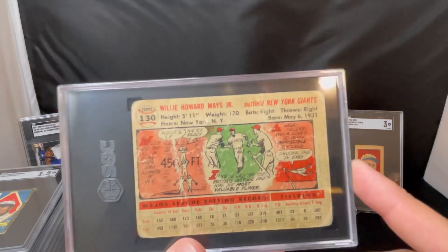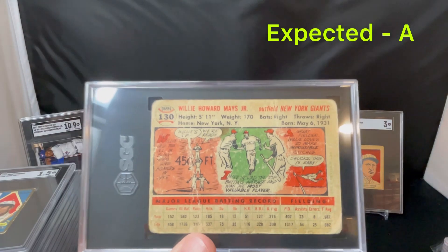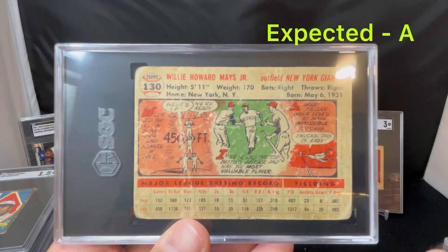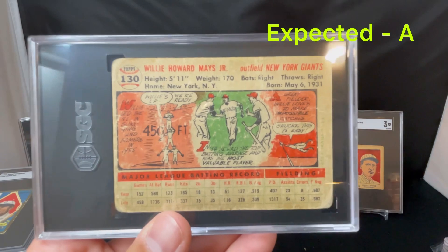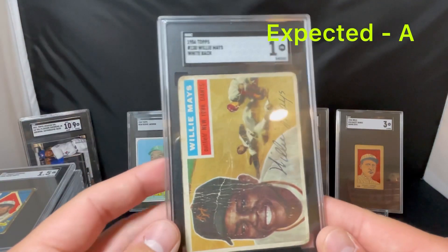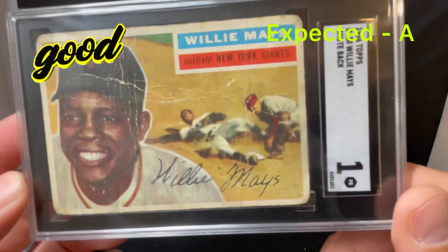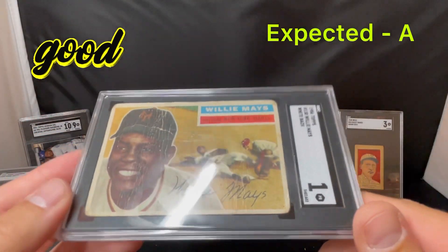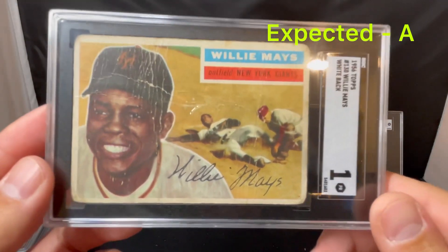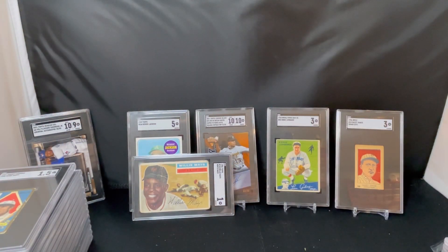Next here — pretty beat. I got Willie Mays, '56 Topps, yeah '56 Topps white back. These things are crushed. I was expecting an A, and it came back a 1 for the white back — at least got a number grade. Looks like it was riding around in a kid's pocket for a while, but it's a cool Mays. Any time it gets a number grade over the A in that kind of condition, we'll take it.